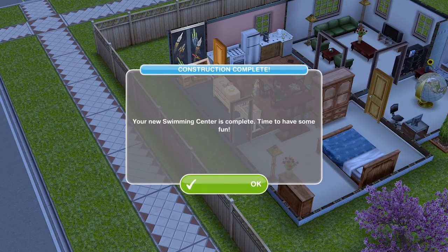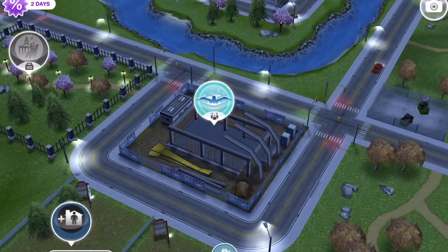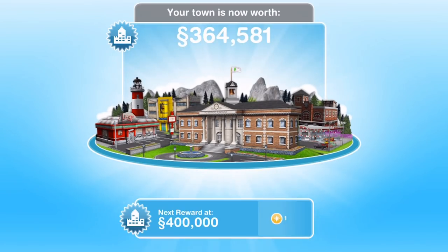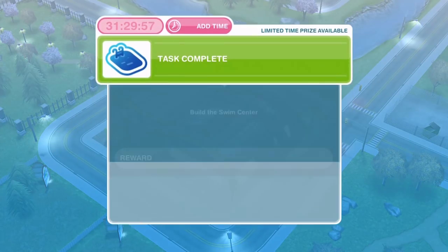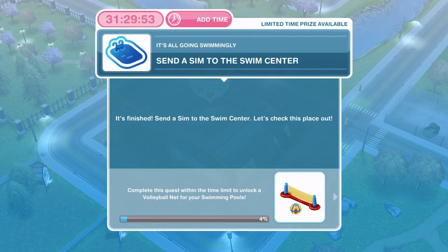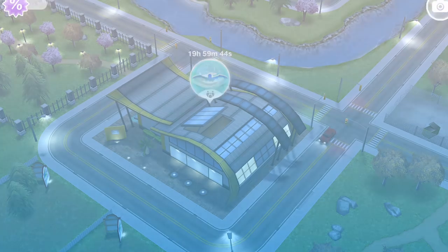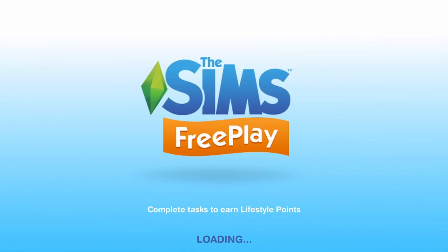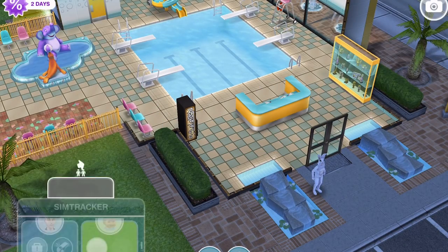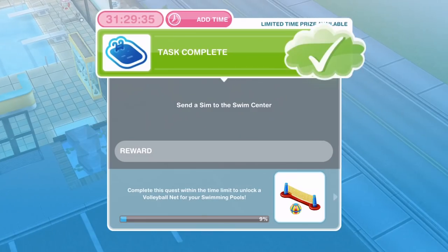People have been promoted at work and the swimming centre is now complete. The swim centre is down here, all completed — let's click on it. Task complete on that. Now we need to send a sim to the swim centre. I think I want to use Alicia and Matt for this quest — these are our newest sims. I feel like our other sims have been involved in a few quests now, so let's bring Alicia over.